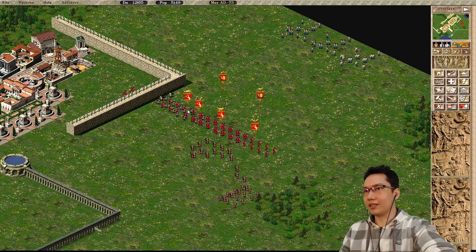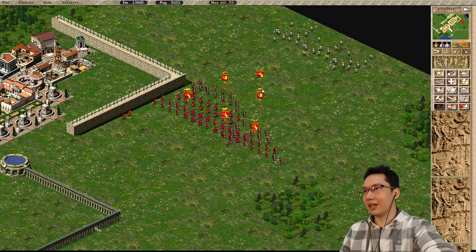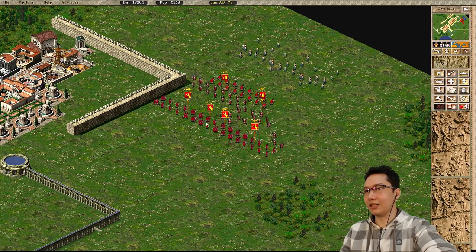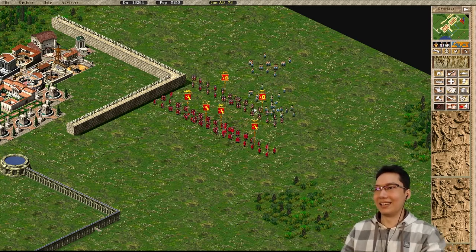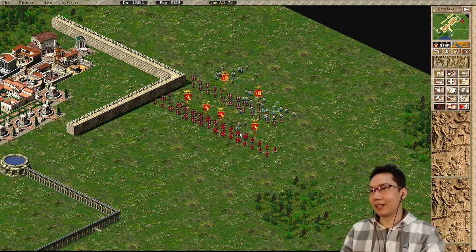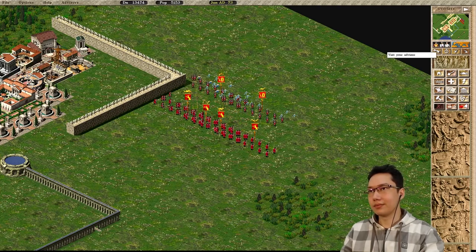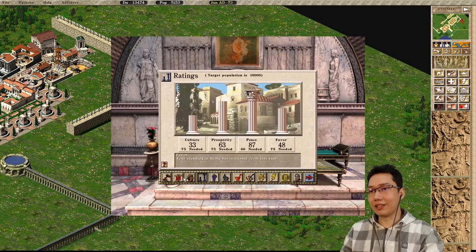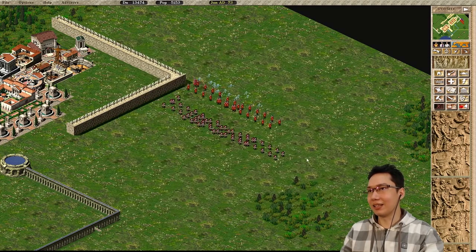I hope they don't run straight into this wall, because that would be annoying. Let's try to pull them towards us. There we go — perfect positioning. Javelins a little bit further back. We'll let the infantry take some hits here. Money is skyrocketing. Did we even lose anyone? We didn't even lose anyone. Lovely positioning — fantastic.